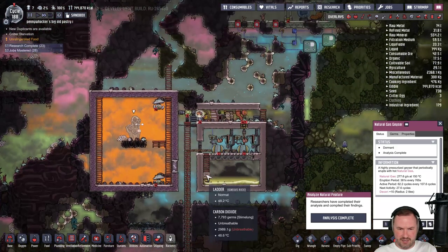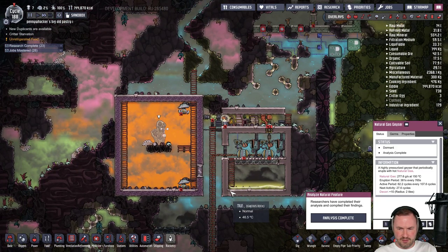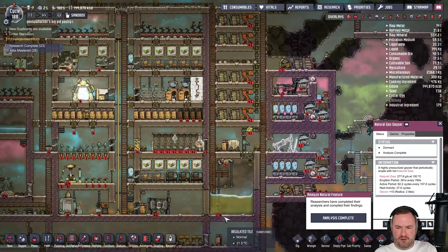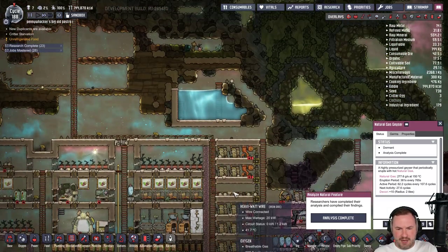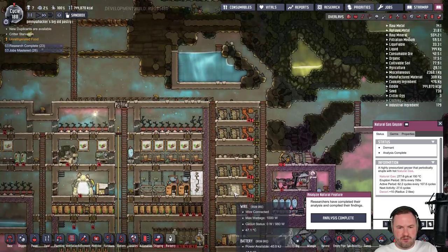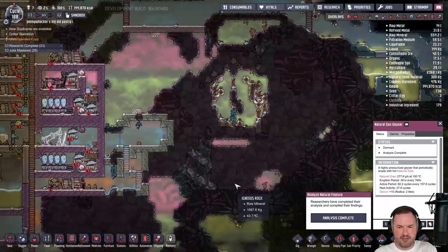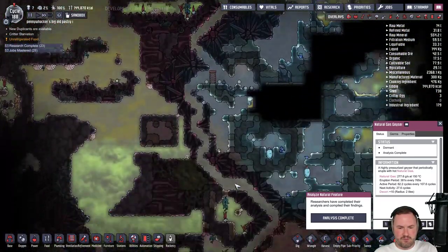Our natural gas geyser is dormant at the moment, but it'll be back in 27.6 cycles. There's still quite a bit of gas in here so we should be okay for power. If we do run out of power before the next activity starts again, we might have to think about using some of our coal as a backup.